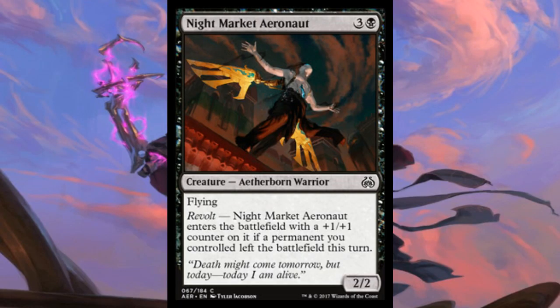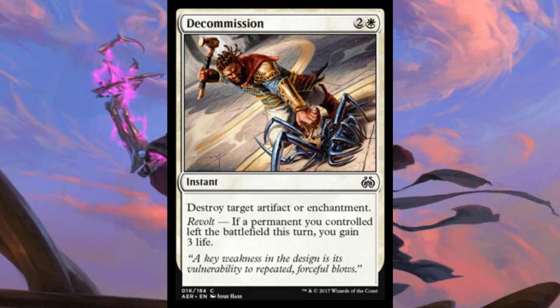Here's something else with Revolt: Night Market Aeronaut. It's 4 mana — 3 and a black — for a 2/2 flyer, it's an Aetherborn Warrior, and it's got Revolt too. Night Market Aeronaut enters the battlefield with a +1/+1 counter on it if a permanent you controlled left the battlefield this turn. Sealed play and not much else — I've said a lot about Revolt already. In sealed and limited you'll probably end up playing this as a big flyer, it's not bad, but no constructed play obviously.